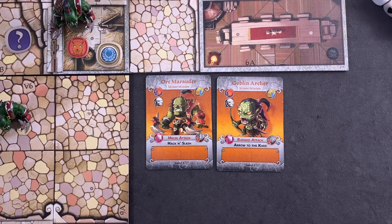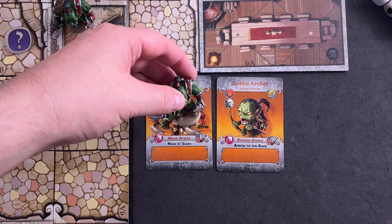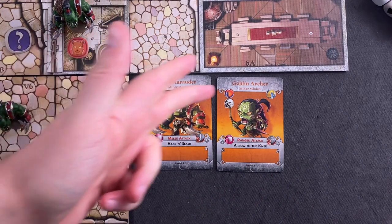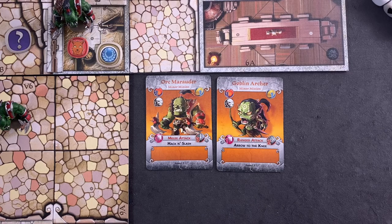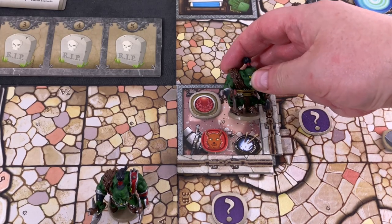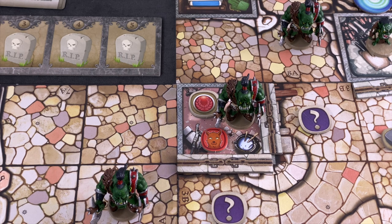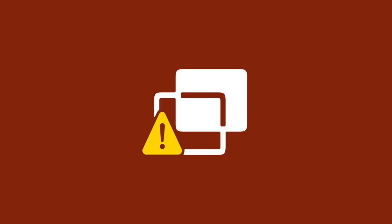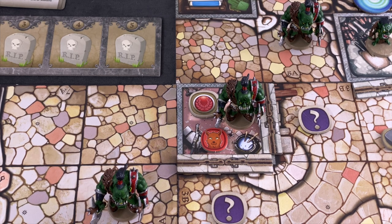Let's look at the two monster types. We don't have enough orc marauder miniatures, so we're using the orc captain model, but they still count as orc marauders. We're using level one cards — they have two and one hit point respectively. I didn't paint these figures — Jolene did, and she did an amazing job. That also motivated me to get back to painting.